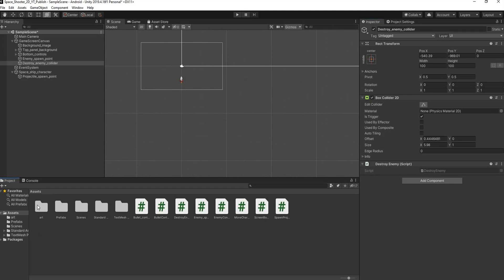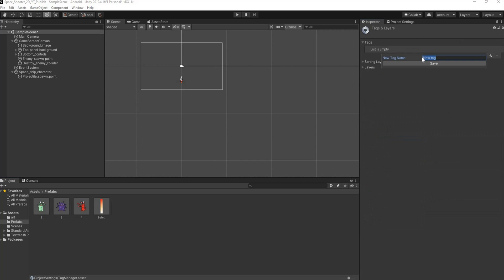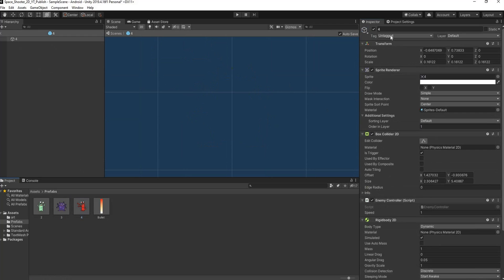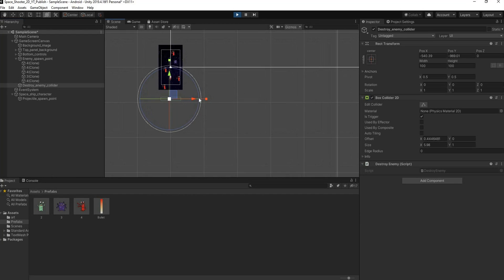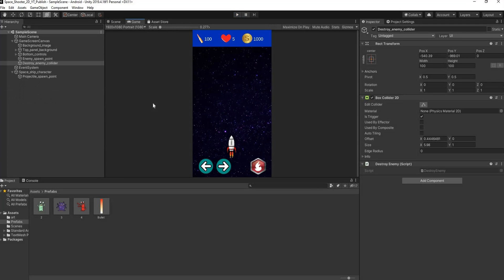Now let's go back into Unity, into our prefabs and enemies, and add a tag. The list is empty, so click the plus sign, name it 'enemy' — it needs the same spelling as in your code. Apply the 'enemy' tag to enemy 3 and enemy 4 as well. Save your work, press play, and in the scene view you can see the enemies randomly falling and disappearing as they hit our collider, freeing up memory.